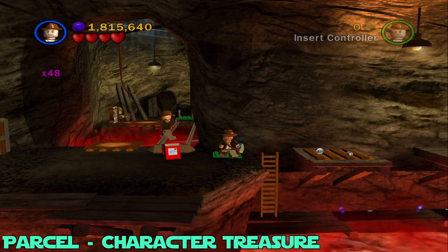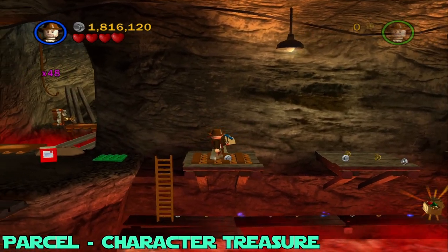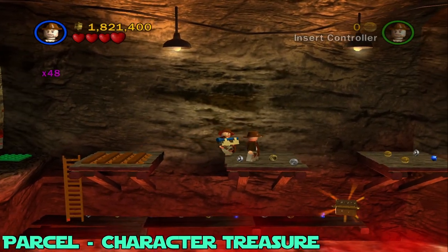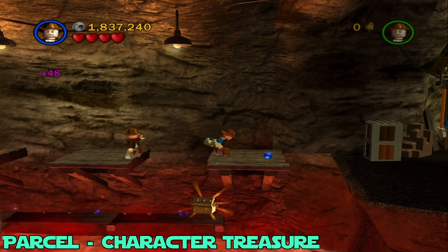You're going to do the same thing twice here. You need to use Indiana Jones and use his whip to get these across. Just sit on the edge of the platform you're on, jump across, turn around, use your whip to grab it, and repeat.